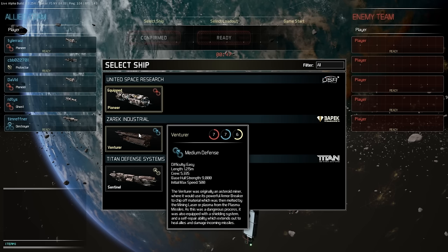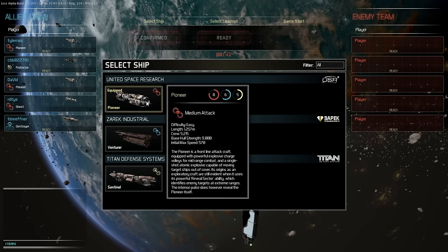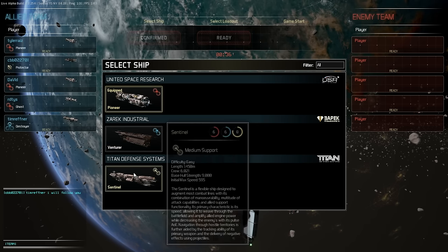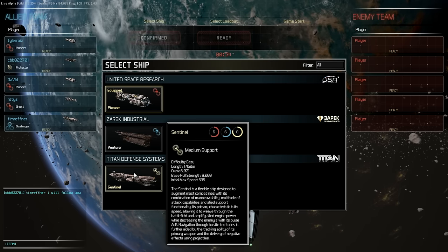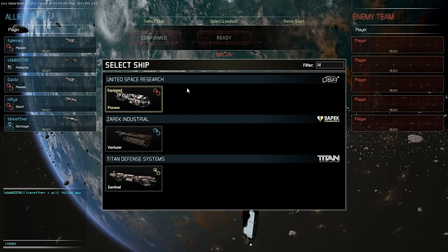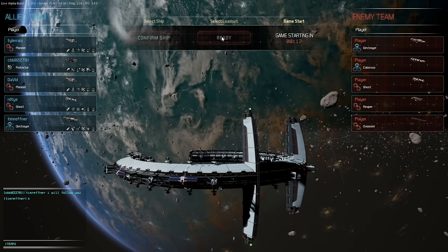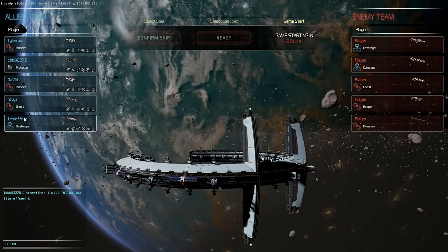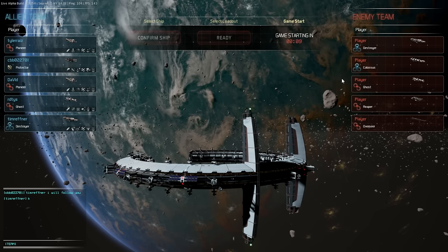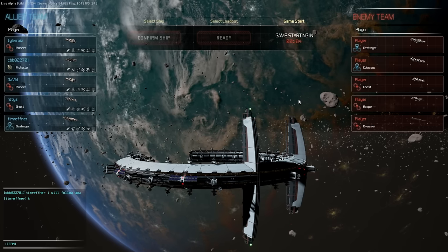Attack is very simple — you just go in, plunge in, max speed, kill things. Defense and support are a little bit more specialized. After I'm confident with my Pioneer, I'll go on to the other two. Not all of my teammates have the beginner ships — Protector, Ghost, and Destroyer are not beginner ships. Destroyer, Colossus, Ghost, Reaper, Overseer — none of the enemy team's ships are the beginner ships.